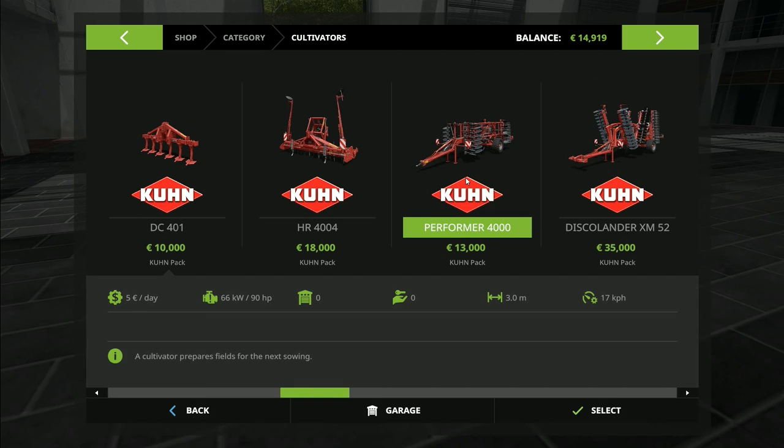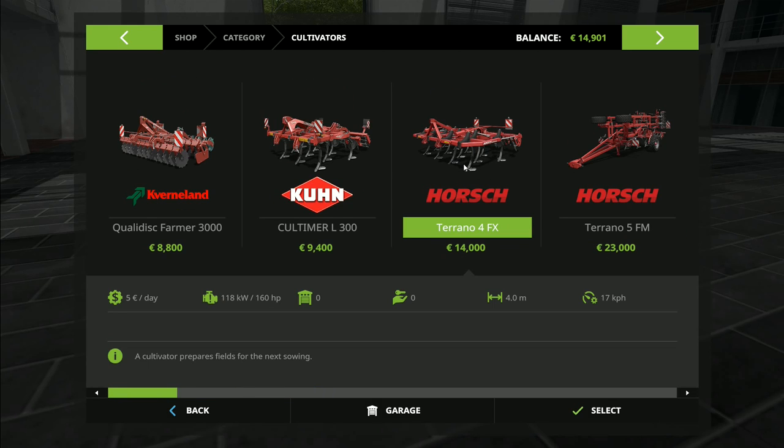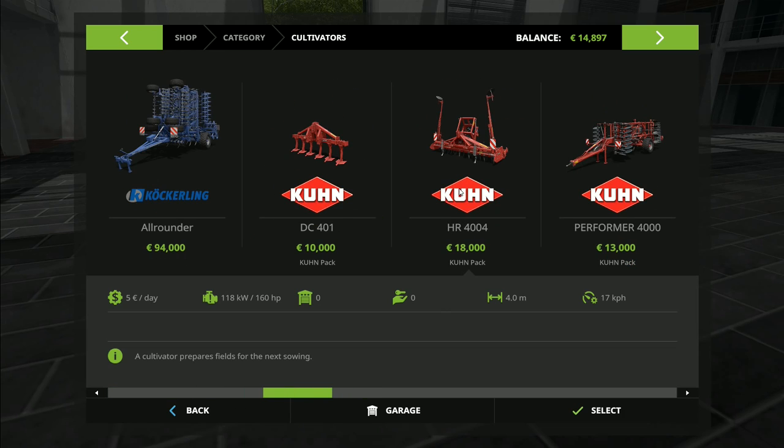Looking at cultivators in the shop: we've just got enough to buy one. There's also a four-meter trailed option, and a four-meter one that's part of the modular system at eighteen thousand - we can't afford that. But there's another one that's also four meters and part of the modular system, which means it works with the C-drill so we can run the whole thing together. We'd need another three thousand one hundred euros for that one, or we go with this fourteen-thousand-euro one that requires 160 horsepower.